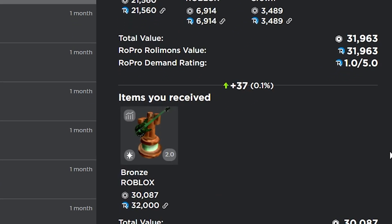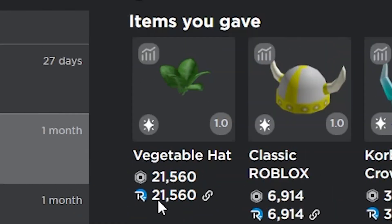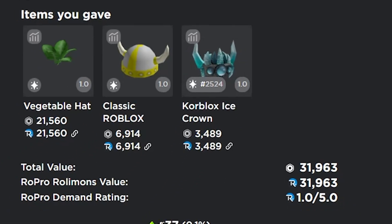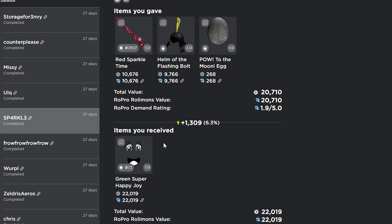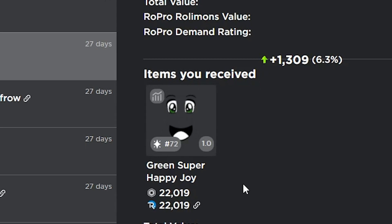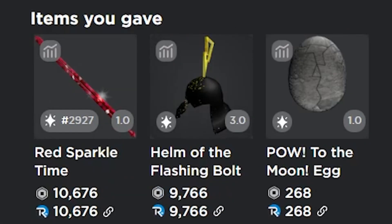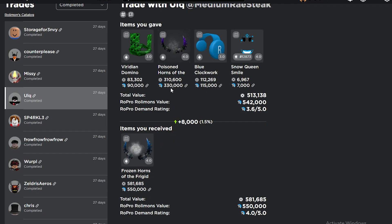Next, I upgraded into the bronze Roblox music video award — I gave my vegetable hat, the classic Roblox viking, and the core blocks ice crown for it. Pretty good even trade, 1v3. Then I made a small upgrade into the green super happy joy, giving my red sparkle time katana, the helm of the flashing bolt, and the pout of the moon egg — a 1.3k win in an upgrade.